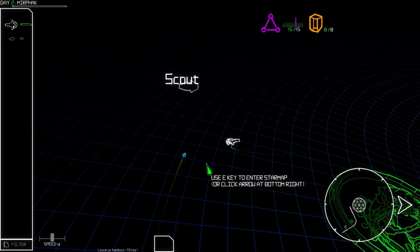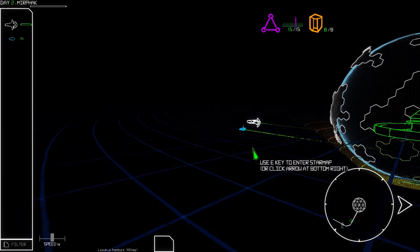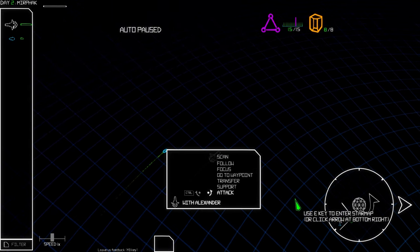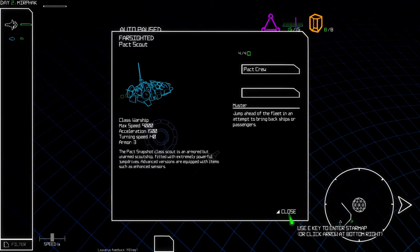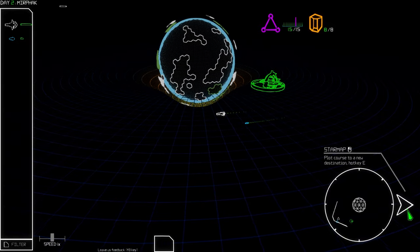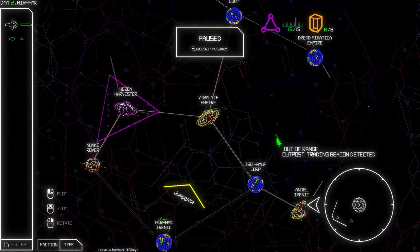We've got the scout added into the fleet — you can see on the left here is our armada, we got another ship. He's flying in formation with our mothership, which is kind of nice. Let's make him jump ahead. Now that we've got this set up with our starting bonus, let's go ahead and enter the star map.